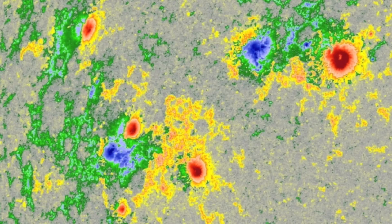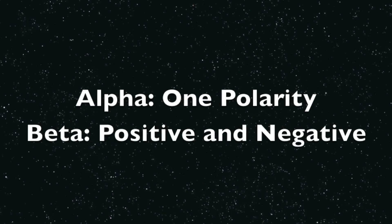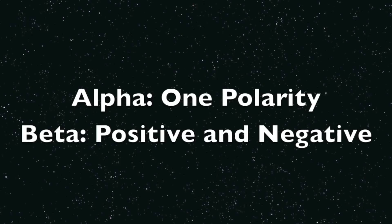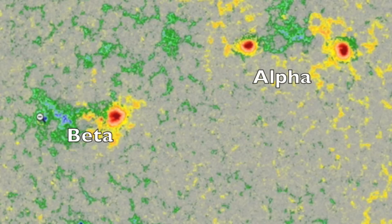We'll start simply with the most basic classifications. Alpha spots are usually just one sunspot by its lonesome, and have just one magnetic charge or polarity, while beta class groups have at least one positive and one negative spot. It is vital not to confuse the weaker surface magnetic regions surrounding the sunspot umbras with a sunspot itself, as even alpha spots will have surface areas of opposite magnetism nearby. Most flares come from beta spots.